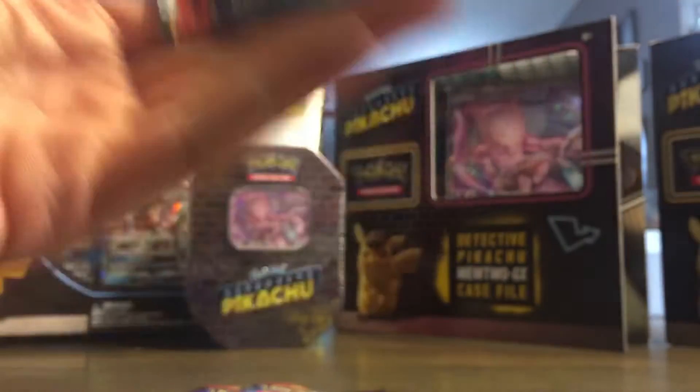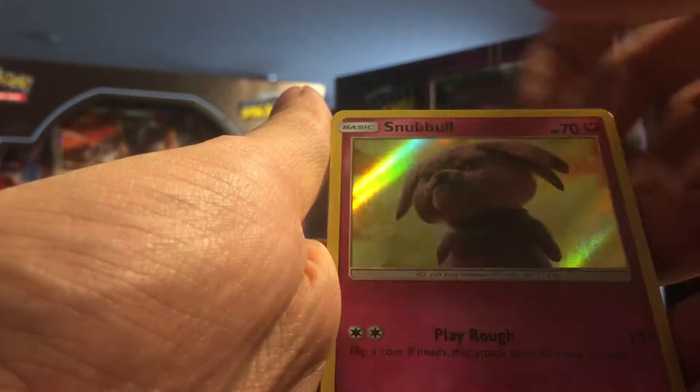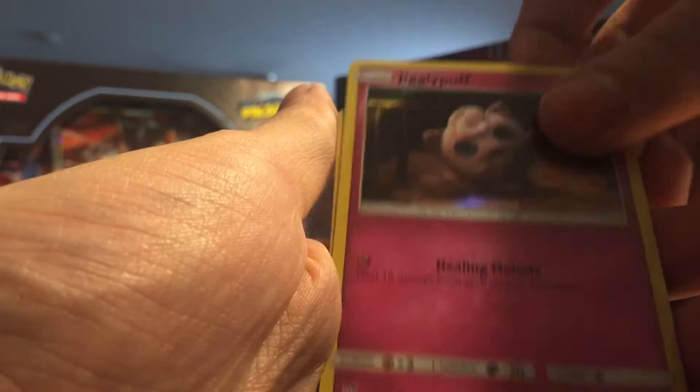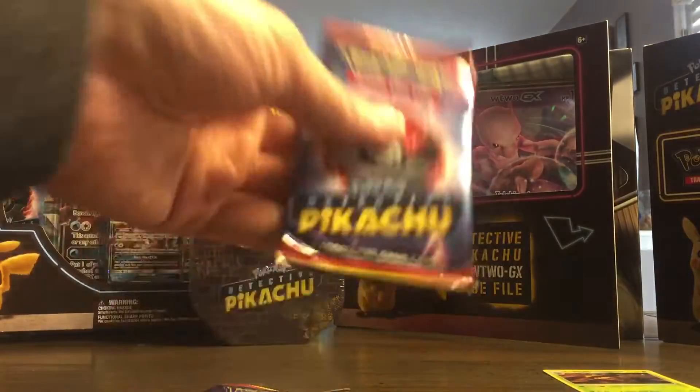So the next pack, we've got Lickitung, Snubble, Jigglypuff, and a Ludicolo, which is one that I still didn't have yet, so there's still one more that I have yet to find.